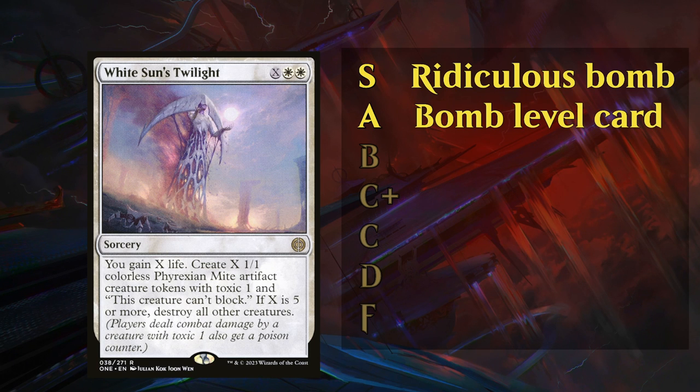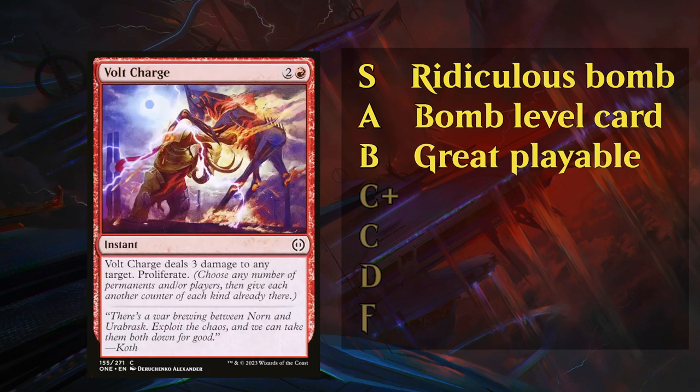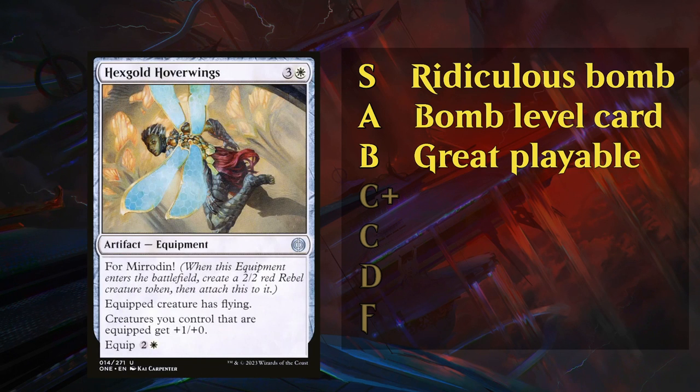Sweepers are often very powerful in limited formats as well, since the opponent may not always see them coming, and then they're going to be very far behind all of a sudden. Then we move on to the B tier — these are often the better uncommons; some of the best commons in each color might also get to B tier, and these are great playables. I'm still very happy to first pick a B level card; most packs will have at least one of them. Volt Charge is a great example of an efficiently costed removal spell in red. 2-for-1 cards, like Hegg's Gold Hover Wings, are also often in the B tier.